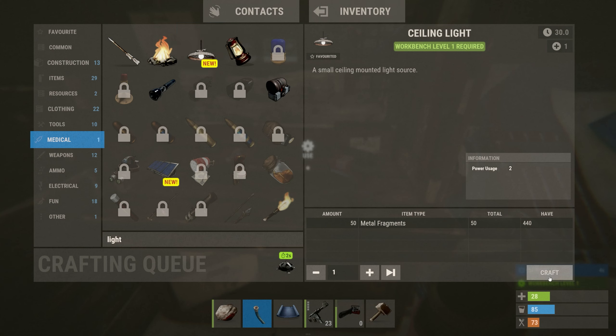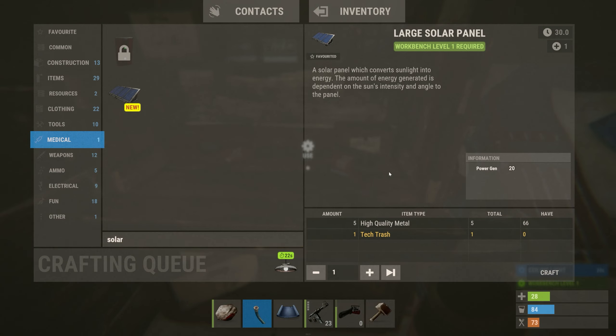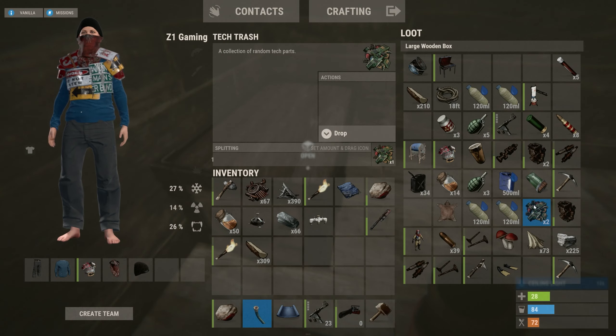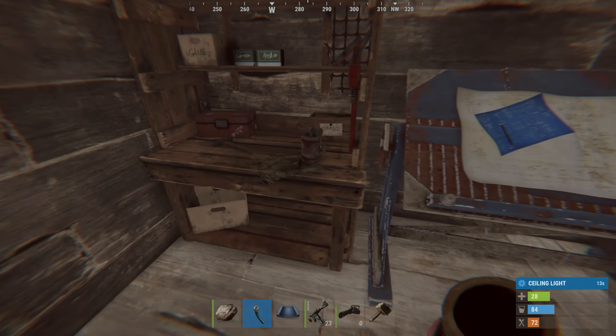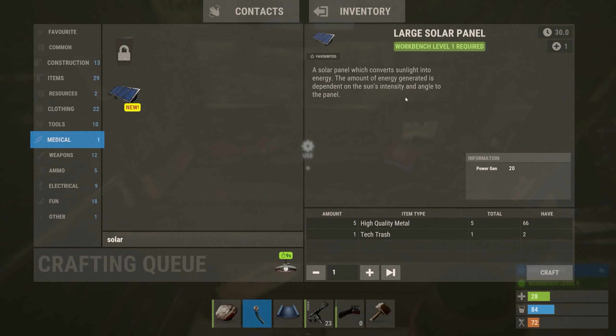What do we actually need? We'll leave everything else alone and get it upgraded in a second. So if I go into crafting — what do we need for a sprinkler? We need metal fragments; we have 75 of those. Let's build one, and we're also gonna need water and a hose connection to supply it.